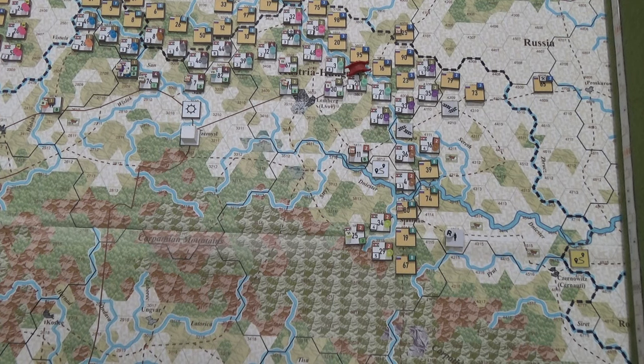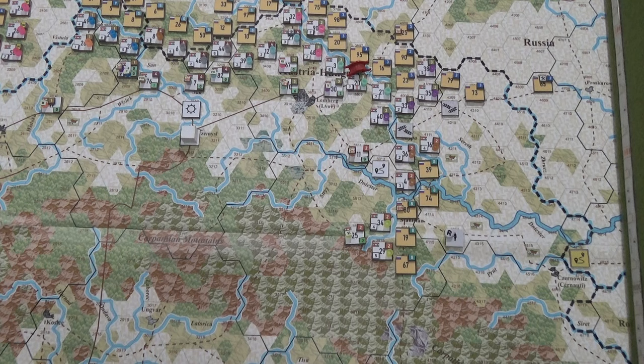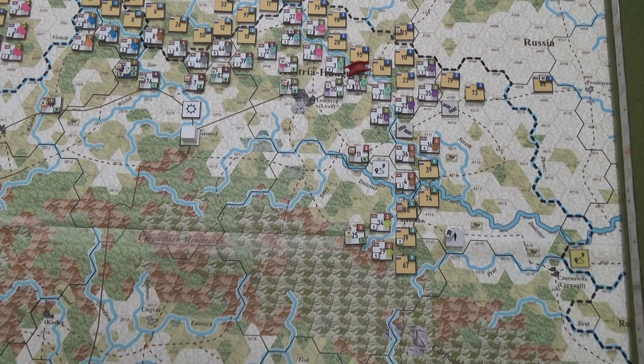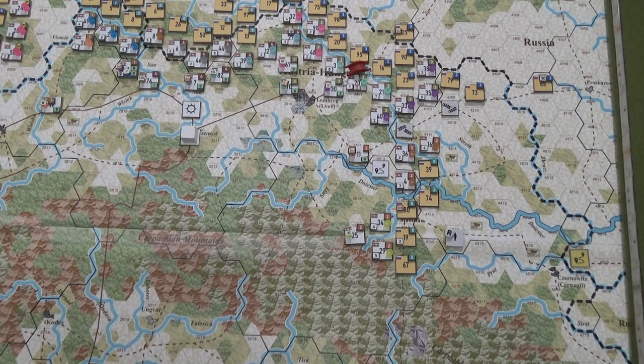So now we've got the 33rd Infantry Division and the 13th Hotzendorf Division right here, and the 35th and the 39th right here, going after this unit. Who's that? That's the 14th Infantry Division and he's got two strength points. I need just one hit to force a retreat. With a minus-two to the die roll and fully supplying the attack — you can kiss this goodbye.